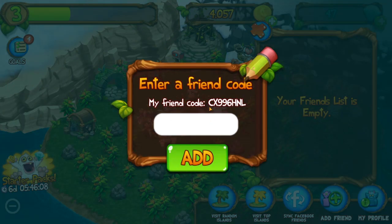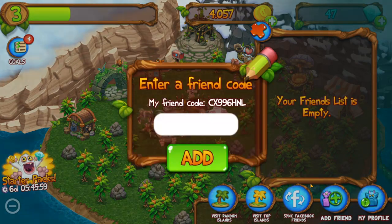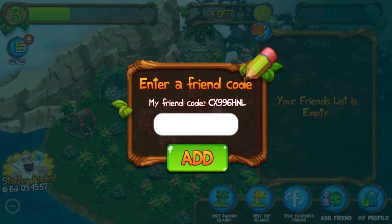Add friend — my friend code is CX996HNL. I believe I said it right, that's it. If you wanna add me, you can type that code in, pause it right now, and then add me.